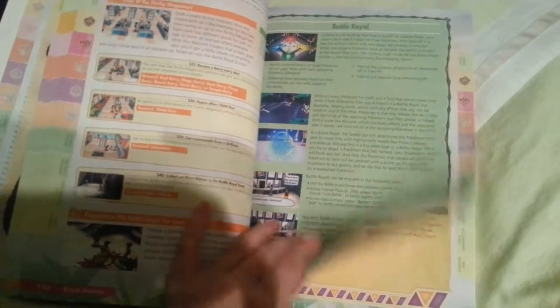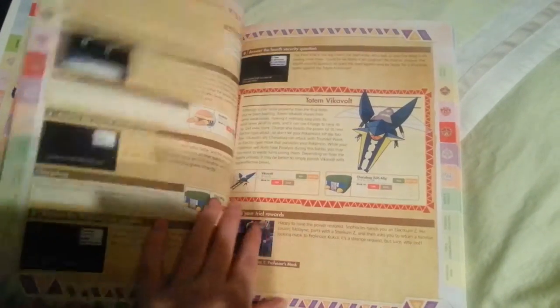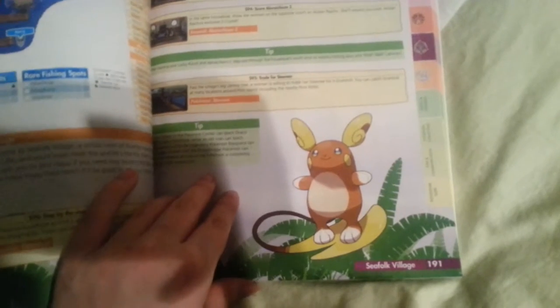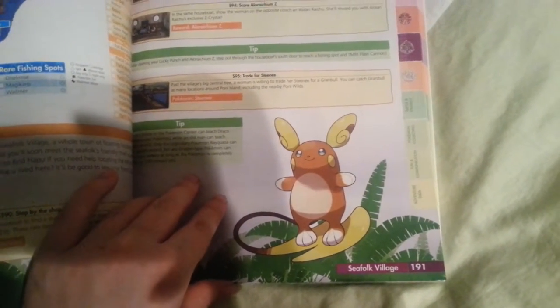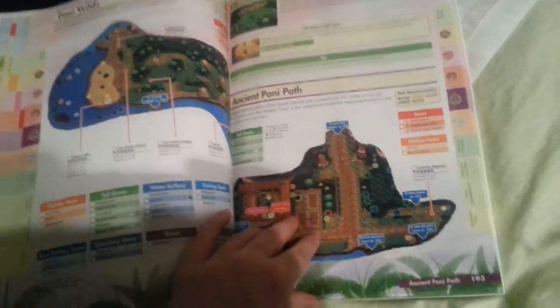I really like how they also added new Alola forms. Like, Exeggutor is part Dragon now — I don't quite understand that, but I mean, that's cool. You get to learn about the gym leaders and their Pokemon. The new Pokemon ride system seems really awesome too. There are gems, routes, and caves. This game actually expanded way more on gameplay because they added four islands, and each island has their own island guardian. I know Tapu Koko is one of them. And here's Alola Raichu — it's an Electric/Psychic type. I think some of the typing is a little weird and some Alola forms look kind of strange, but I'm happy they're branching out and making them look different.